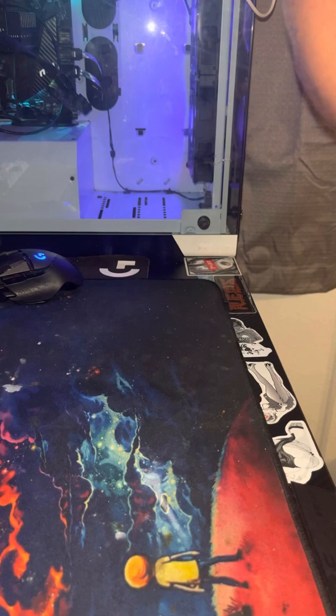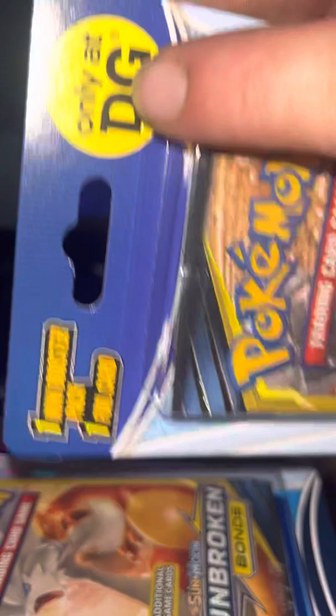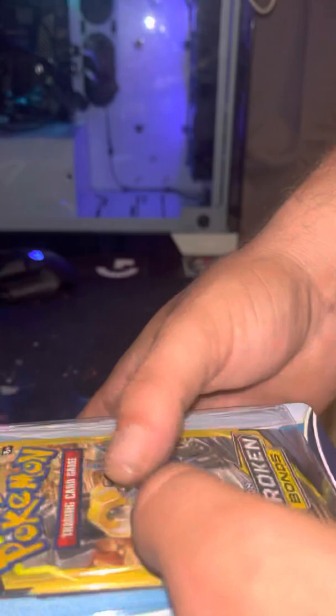Alright guys, so here I go. I am going to be opening up 1, 2, 3, 4, 5, 6, 7, and 8 — 8 of these bad boys. They are 3 additional game cards, Sun and Moon Unbroken Bonds Pokemon. I literally got these for like $3 at Dollar General and I got 8 of them. It comes with one mini booster pack and one holofoil. Let's go ahead and get cracking and see what are inside of these mini booster boxes.